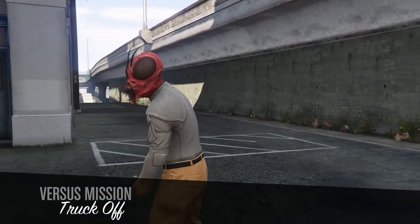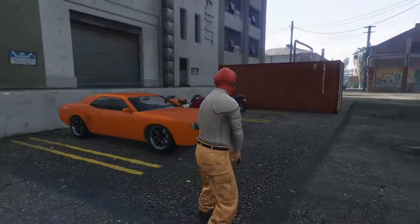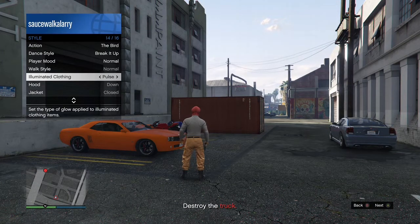When you're loading into the job, open the interaction menu and go to Styles, then go to Illuminated Clothing and just spam it for about 30 seconds to a minute — press right or left on your d-pad. If you're on PS4, I think you can suspend your application and then come back. If you're on Xbox, just go ahead and hold right on your d-pad for about 30 seconds to a minute, and then leave your controller and go AFK.